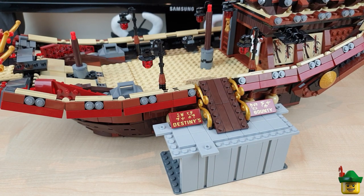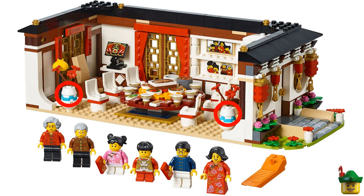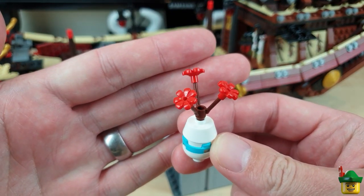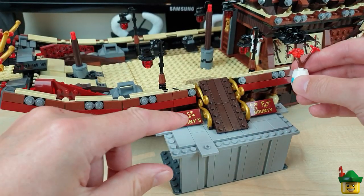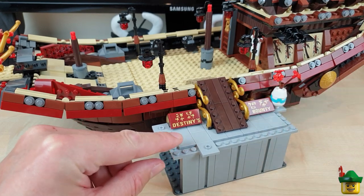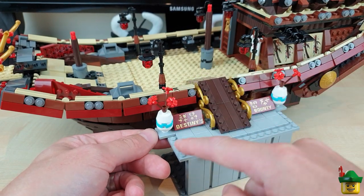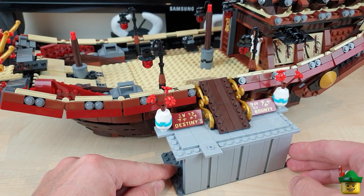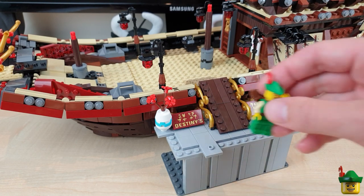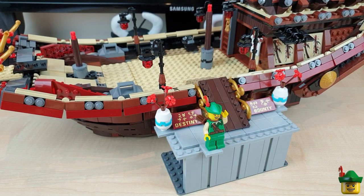The last thing to adorn this entrance area with is a couple of features from the Chinese New Year set 80101 — these sort of Ming vases with lucky red flowers in the top, just for a bit of colour contrast because it's all brown and dark red around here. Obviously this will all look a bit neater when it's the real one in the real place, but we'll have a Ming vase either side. That does look like a very welcoming entrance — I really like that. It's quite a good scale, and looks a lot better than I thought it was going to. Maybe I'm just easily pleased — let me know what you think.